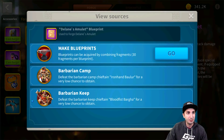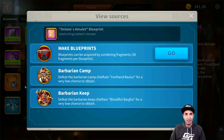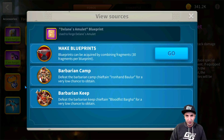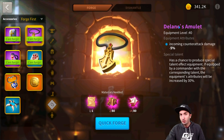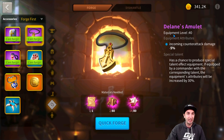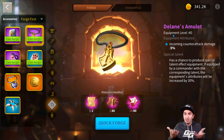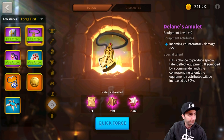You get the Lanes Amulet blueprint through barbarian camps and barbarian keeps. I'd stay away from it for now, but work on getting the blueprint in case you want it later — it's not easy to get. Barbarian keeps and camps also give a lot of other valuable rewards like random material chests, so definitely do those.